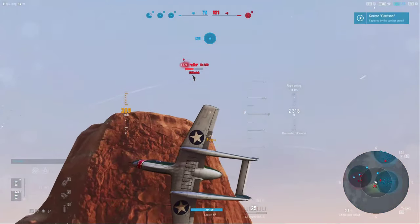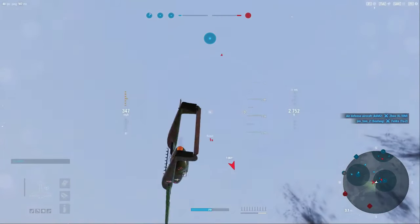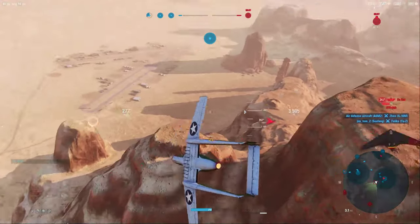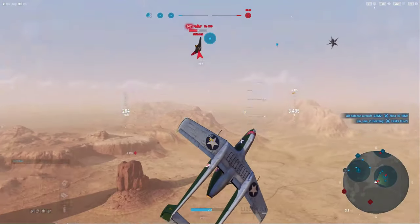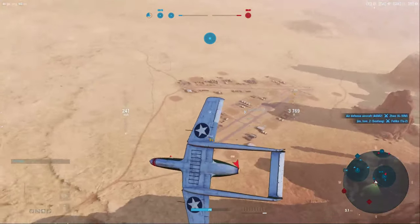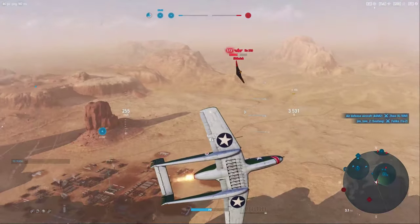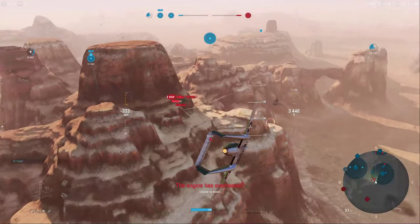I definitely don't want him to get around on me, so I'm trying my best to get into a stern chase so I can knock this guy out. I can out-turn him, but it's not going to be a quick evolution, so you really need to pace yourself and pay attention. The out-of-plane maneuvers may have put him at a bit of a disadvantage.